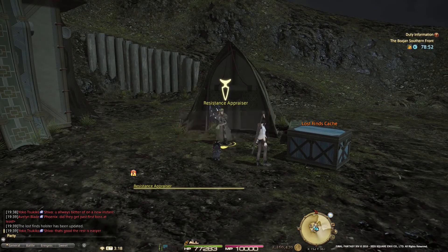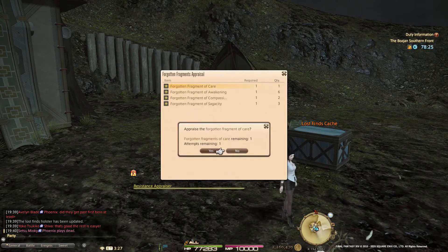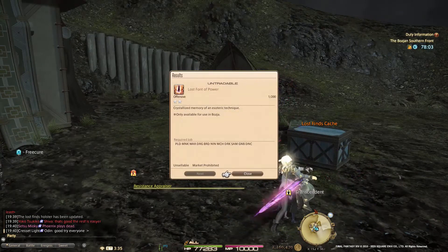Speak with the Resistance Appraiser. Select 'Appraise Forgotten Fragments' and hand over all Fragments that you gathered while defeating monsters in the wild, doing Skirmishes and Critical Engagements.